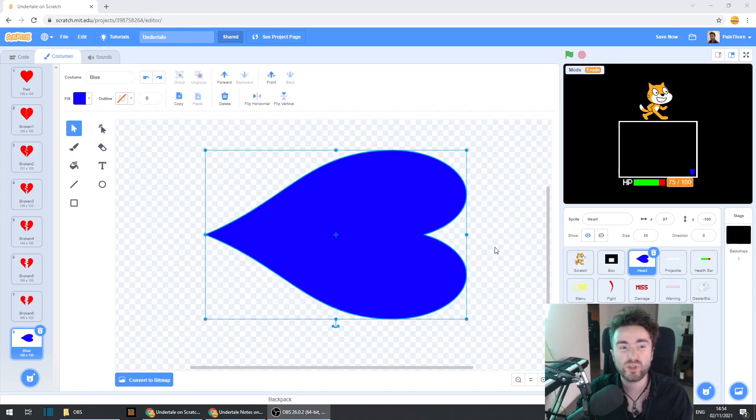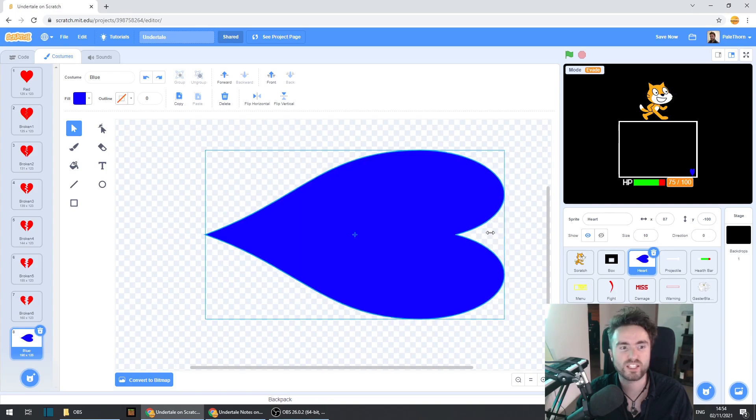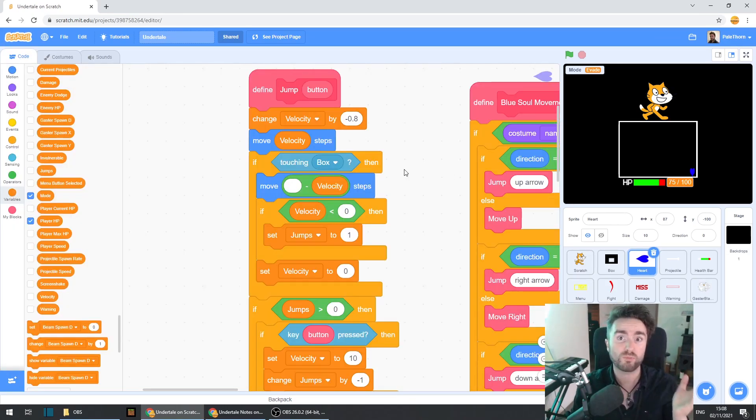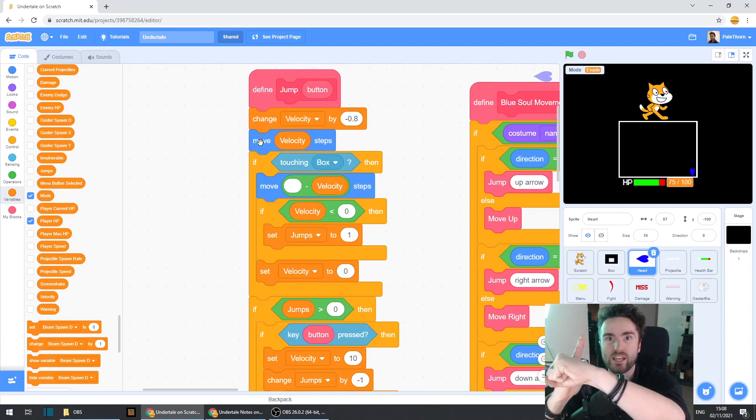One way to fix this would be to squish your graphics and make sure the width and height were the same. But that's not a very good solution — it involves messing around with graphics you might already be happy with. We can fix this in the code. All of the movement code in our heart works with the same basic steps: first the movement happens, and then it asks the question, am I touching the box? If I am, it moves out of the box again. We never see this happen — this is called a collision check, and this is the code that generally prevents our heart from entering the box.